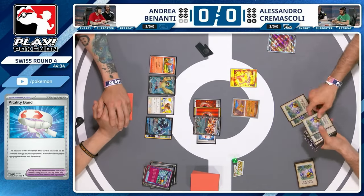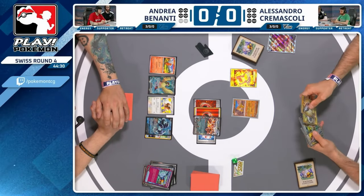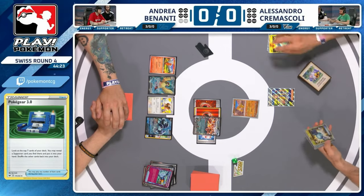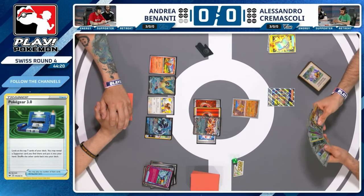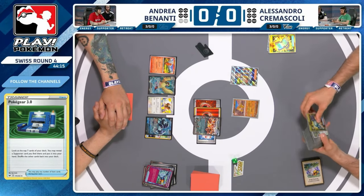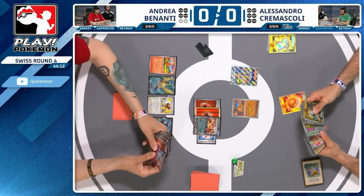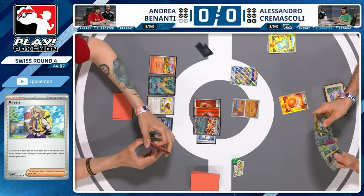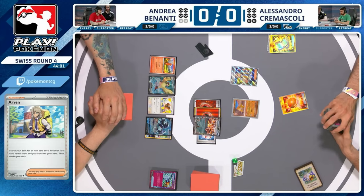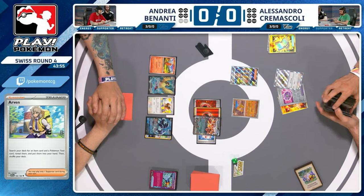That's one of the reasons for going wide turn one — 'I'm going to get set up and it's probably going to go well.' We see an Arven from the Poker Gear. We need Arven this turn because we just need more basics. With Nest Ball, do you put another V Pokemon into play? Even with Vitality Band you can tank some hits with your V Pokemon and still use Forest Seal Stone this turn. The concern is Andrea also has their Pidgeot established.